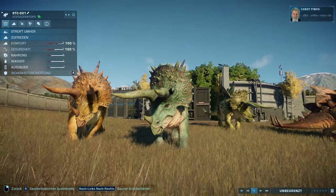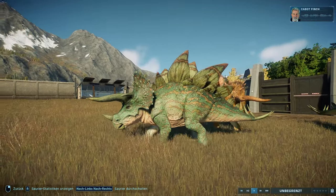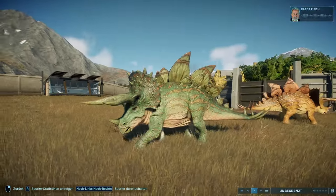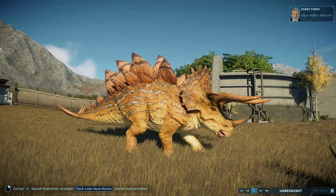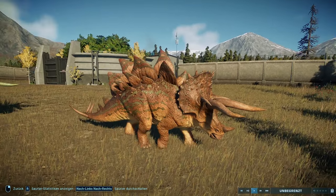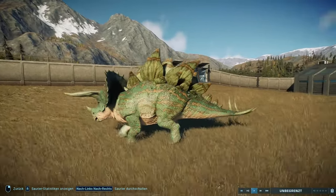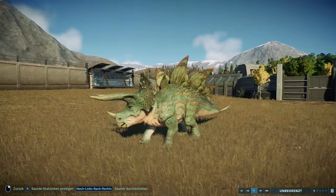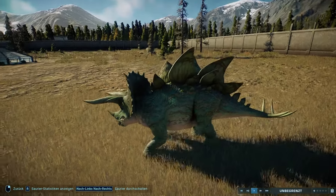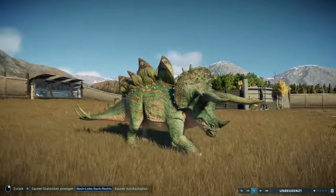Der Stegoceratops wurde als Publikumsmagnet entwickelt – ein echtes Komplettpaket. Die Hörner, der Nackenschild, die Knochenplatten, die Stacheln. Diese Schöpfung ist dem Genie und Labor von Dr. Henry Wu entsprungen. Ja, wie ihr schon gehört habt, das ist der neue Stegoceratops. Fand ich ja mal sehr cool, wie der da rausgesprintet ist. Aber ich glaube, der sieht genauso aus wie in Jurassic World Evolution 1 – ich sehe jetzt zumindest keinen Unterschied. Die Hörner sind so krass lang!